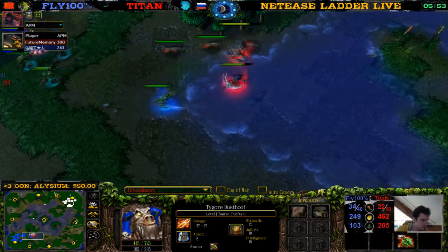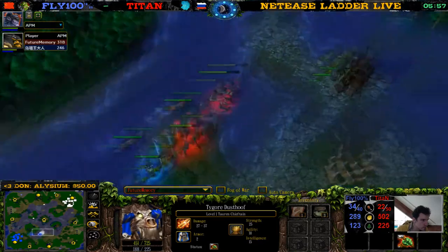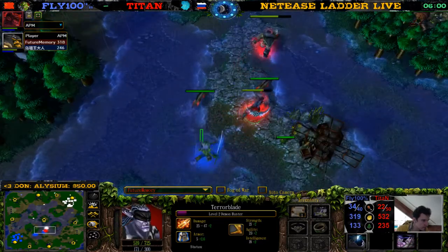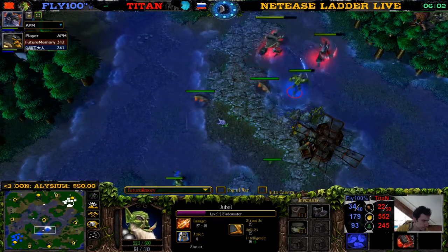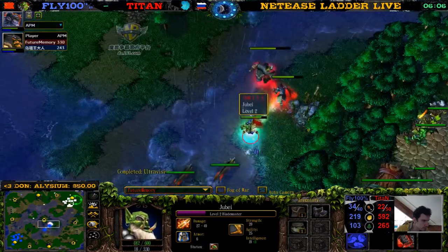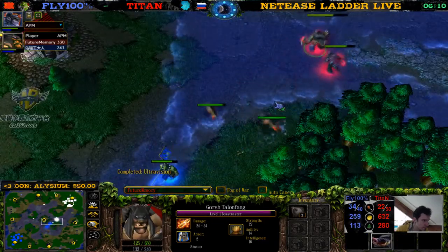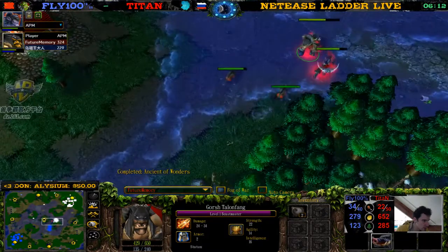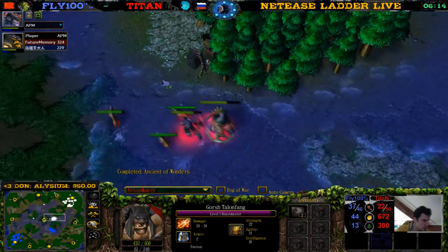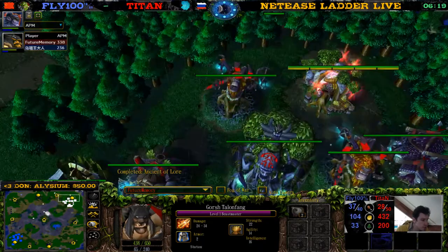Mana burn there on the Blademaster, and mana burn on the Blademaster again. There is an attack on the Beast Master — we have more piggies available, we can summon another piggy. There's two piggies, and there's another one — three piggies now.